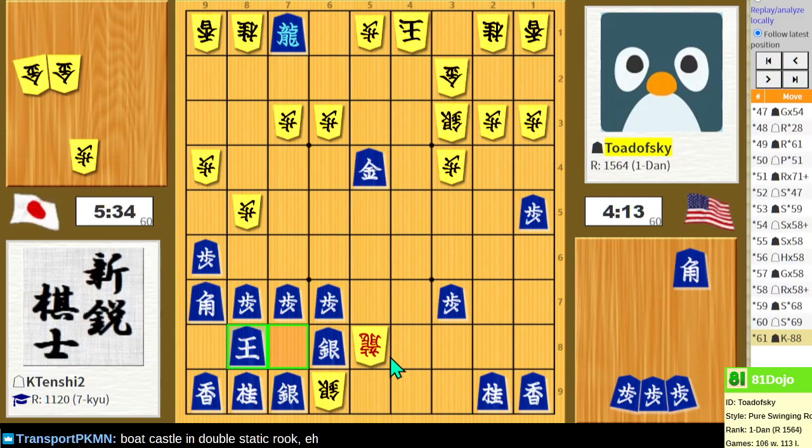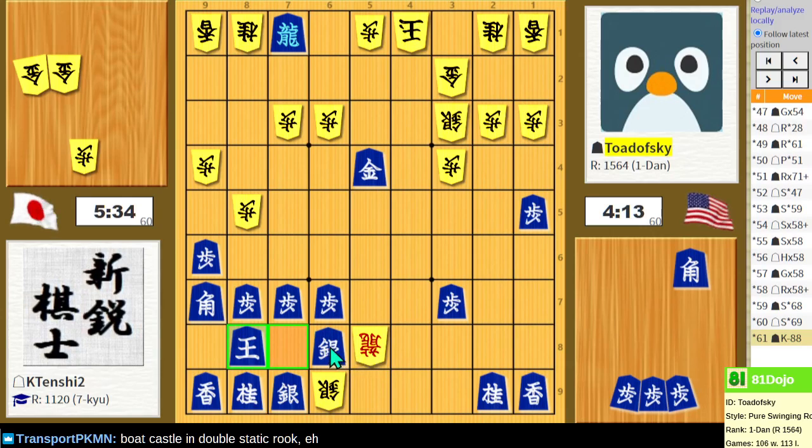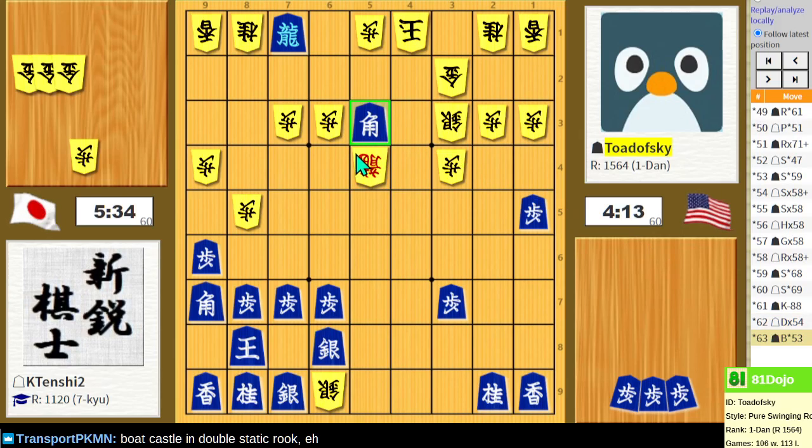Looks like it's still a good position — you have three golds in hand. I'm not sure exactly how you proceed. Lily found a fun bishop drop here. Lily is 2-Dan. One of our spectators here found this fun bishop drop. Before you start trading pieces, just line up as many pieces as you want, start the attack, and once everything's in the right position, then start trading. And then that's mate.